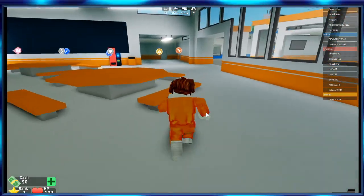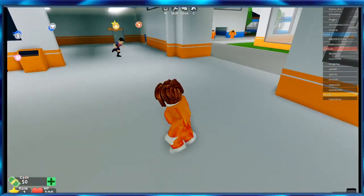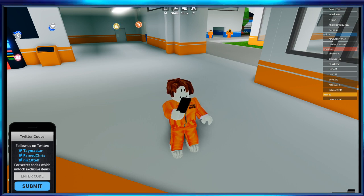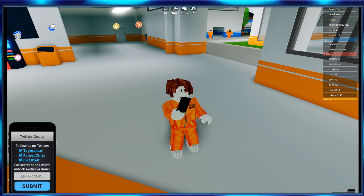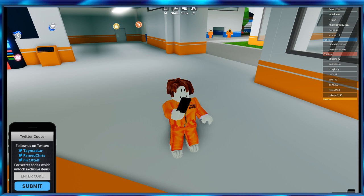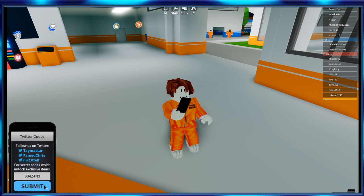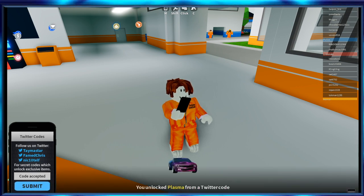But yeah, let's go on with the codes. If you click Menu and you click Codes, here are all the codes. The first one is S34Z4N3. We got this plasma.